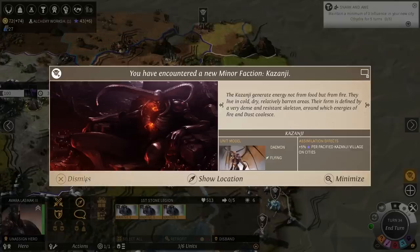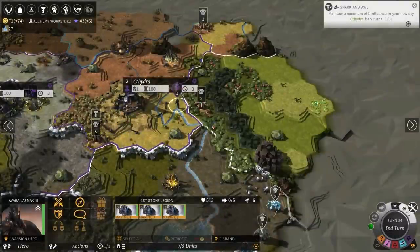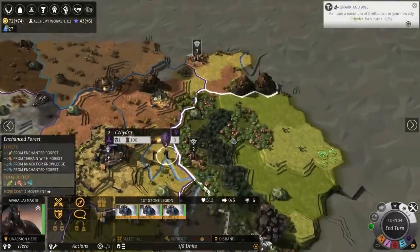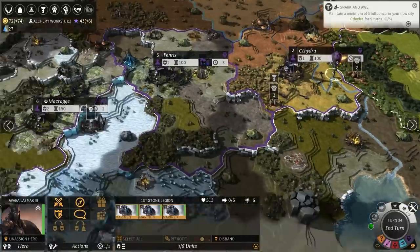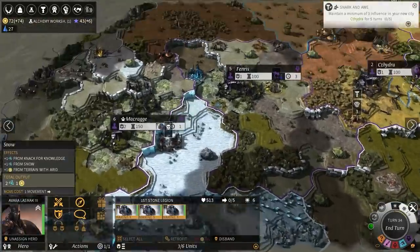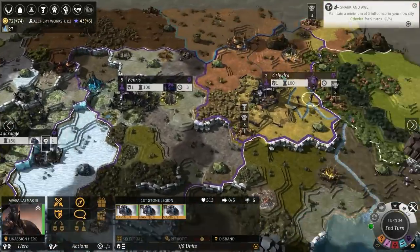I've met the demons. The flying demons. Those jerks. They're awful. Hopefully they won't attack me then. They will. Oh. They're all jerks. Only the third city name — what are your other cities called?